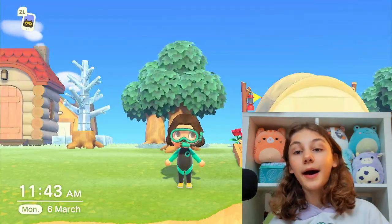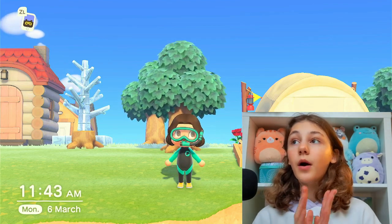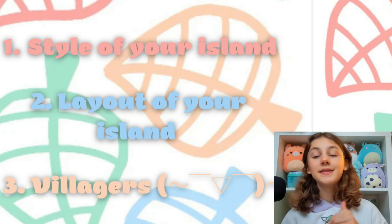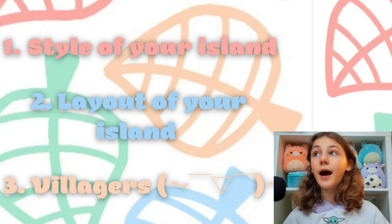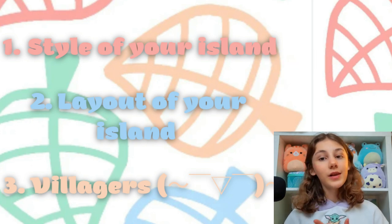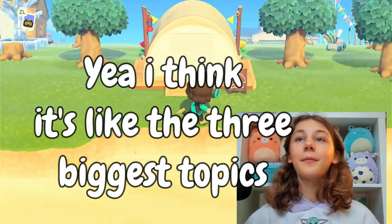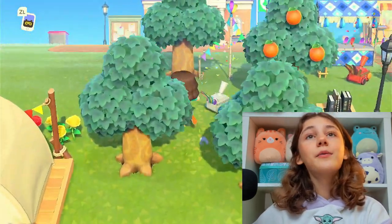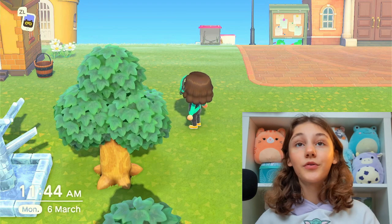What I mean by planning is I will break it up into a few topics. The first topic will be the style of your island. The second topic will be the layout. The third topic will be villagers. I think it's like the three biggest topics. I think I would start with the style because it's the easiest one to go through.